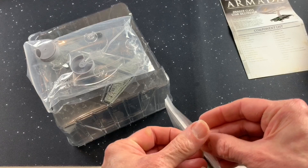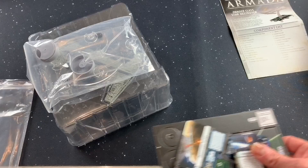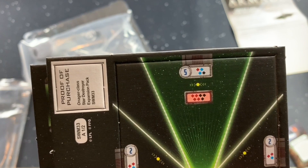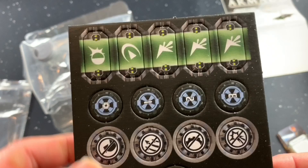Let's get into the cards and take a look at our cardboard. Here's our special firing arc right down the center — looks like four reds and three black dice. That's a good one. We've got a red, two blues, and a black; two reds and a blue on the side; just a red and a blue in the rear. We've got our dials, our speed dial, and our new tokens with the salvo.